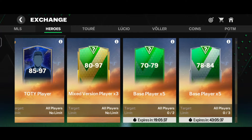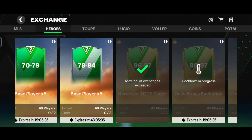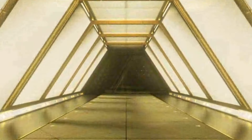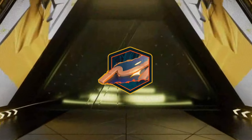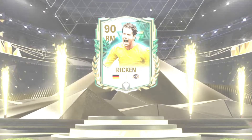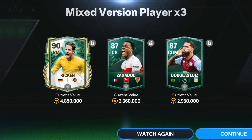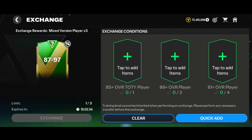Now let's move to my second account. I'm here with players already quick-added for the 87-97 over exchange. We tapped on the exchange and got an icons walkout - Germany right midfielder Heroes, and we got Rikan, the 90-rated right midfielder of the Winter Wildcards version. Along with that we got two 87-rated Winter Wildcards cards: Zagadou and Douglas Luis. That was a decent pack as we got a 90-rated card from the 87-97 over exchange.